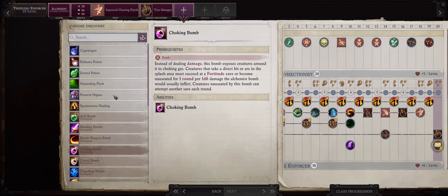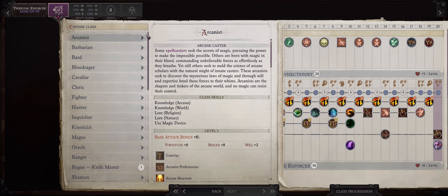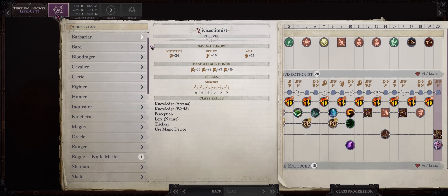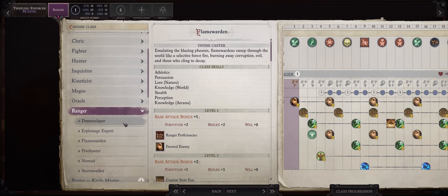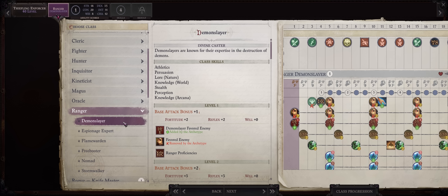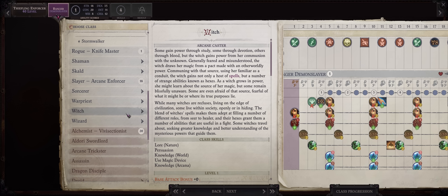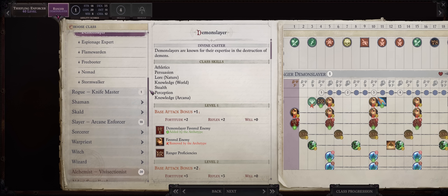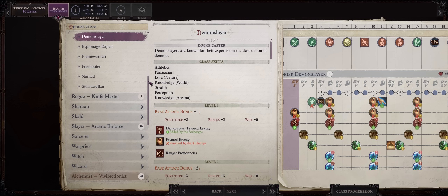The other discoveries are up to you — you might as well pick Preserve Organs or one of the Potion abilities. We are already at max Vivisectionist, so what you can do now is the classic Ranger and Demon Slayer, just for the extra plus 2 against Demons for both attack and damage, which can matter. Of course we have more than enough bonuses as it is, and if you went with the Witch Multiclass way earlier for higher AC you wouldn't have this level, but it doesn't matter because you already have the best Vivisectionist and Arcane Enforcer abilities anyway.